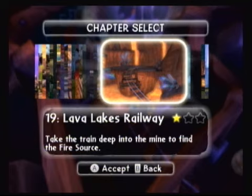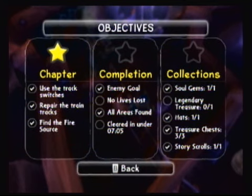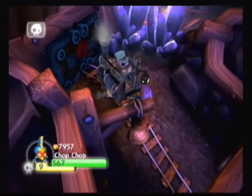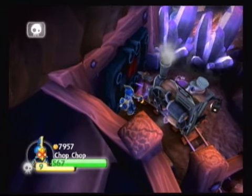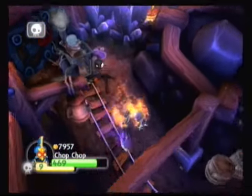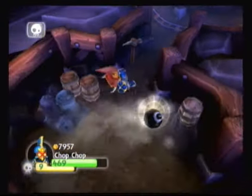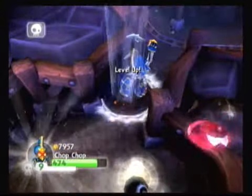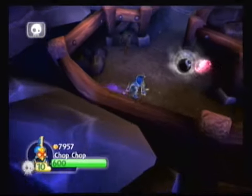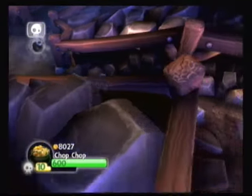Hey everybody, one of Wiisdom here. We're in chapter nineteen Lava Lakes Railway. As you can see we need a couple things for the objectives — we're missing the legendary treasure. We need to backtrack out of here. It's in this area right when Dig stops at that different-looking gate. You'll note there are bombable rocks there. I know I've done this on the second save file so I'm trying to think exactly how to go about it. Also, Chop Chop is at level ten — bonus footage for you.